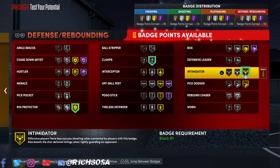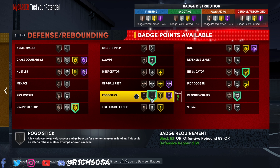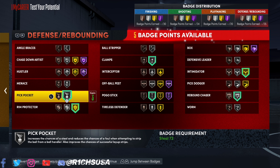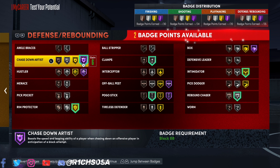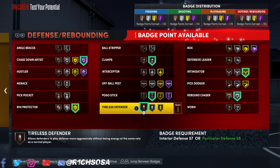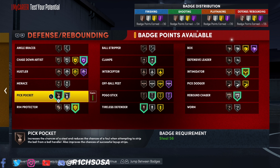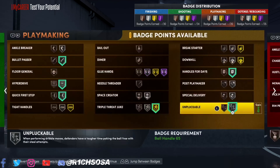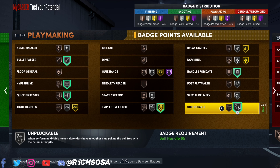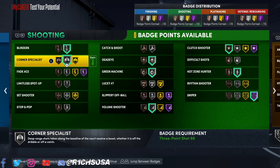For the defensive side: first, gold rim protector, silver clamps, and gold intimidator. Remember, if you throw on those extra nine badges to the defensive area, that's going to make this build even better — you'll be in the 30s. From here I'm going with pickpocket on silver, and you definitely want chase down artist paired up with rebound chaser — that's an essential setup. I also like to run tireless defender, and for the very last one, pickpocket on bronze.